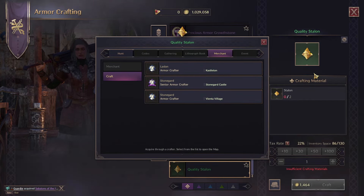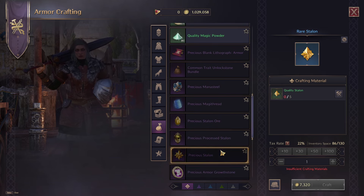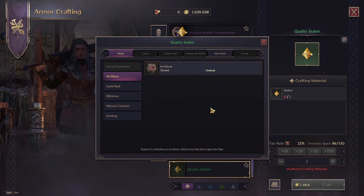I'm going to show you how to get Stalin in Throne and Liberty, and that does include quality Stalin, rare Stalin, and of course precious Stalin. So let's start off with how we're going to get quality Stalin — this is going to be quite a high level item to get, unlike the ore counterpart.